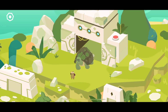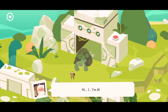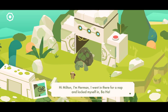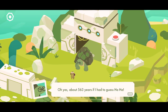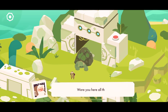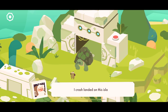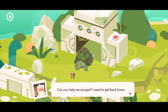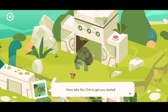Hey buddy, what are you doing there? It's been so long since I've seen someone. Hi, I'm Milton. Hi Milton, I'm Herman. I went in there for a nap and locked myself in. So you've been here for a while? About 563 years if I had to guess. I crashed landing on this island quite some time ago. Can you help me escape? I need to get back home. Of course. Here, take this orb to get you started.